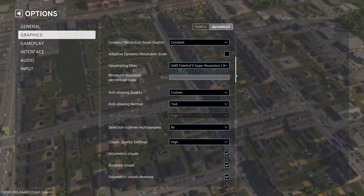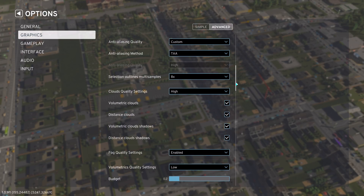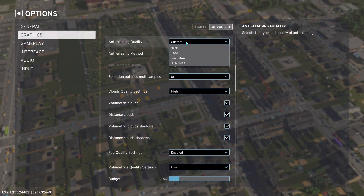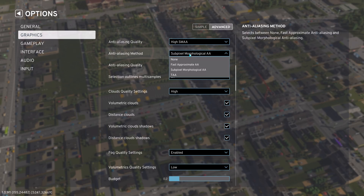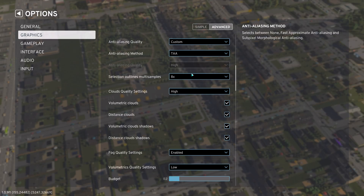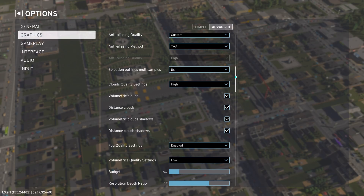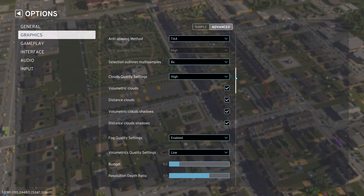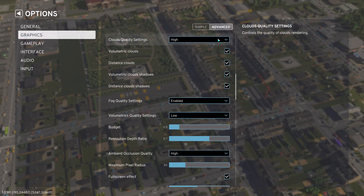Set the dynamic resolution scale option to 'constant' — this sets FSR 1.0 at 50%, which is equal to the performance level. For anti-aliasing, we first select the high SMAA option, but then — and this makes a huge difference in how the game looks — we set the anti-aliasing method to TAA (temporal anti-aliasing). This makes the game look much more stable. With the sub-pixel morphological anti-aliasing option, the game was shimmering like hell.